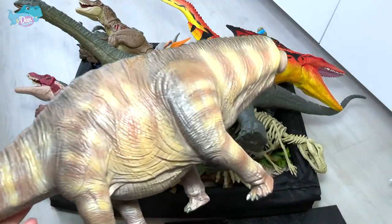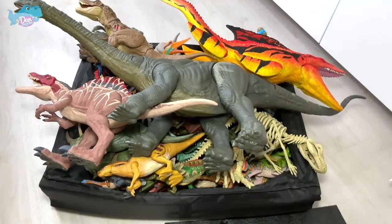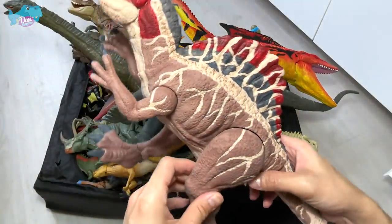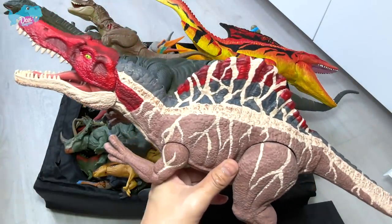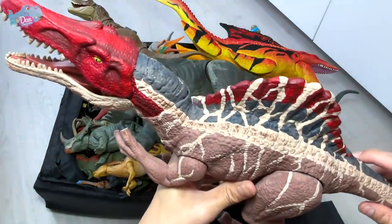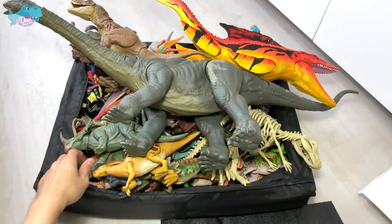You can see this is such a beautiful figure. Have you guys seen the new Legacy Collection Apatosaurus? It's an amazing figure. Next up, let's take a look at this Spinosaurus, which is actually inspired by the new Camp Cretaceous Spinosaurus. I'm pretty sure you've seen the previous Spinosaurus already - this is a repaint that I painted on my own.